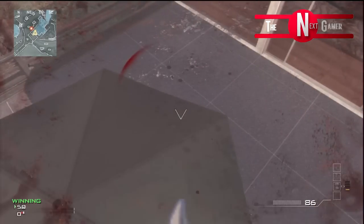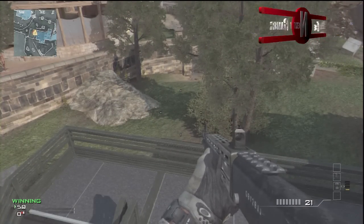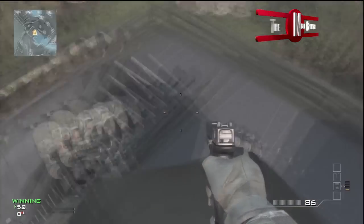You want to get your mate to shotgun jump you on top of this — I think it's an umbrella. Now there is a way of doing this with the sentry guns on survival mode, or you can do it online. But this is showing you how to do it with the shotgun jump.